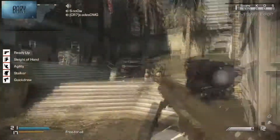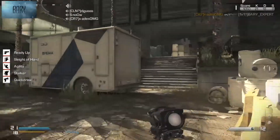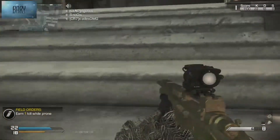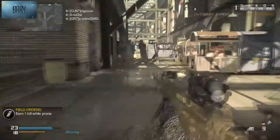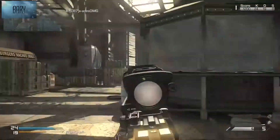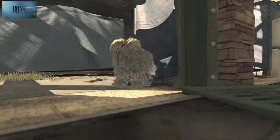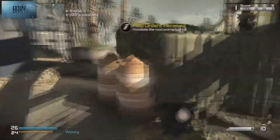Now for gameplay: the first thing in 1v1 against a professional player — don't show your body. Like right here, I died because I pushed, which was a mistake. You don't have to hide in glitch spots or camp, but just peek when you want to attack and quickscope. Wait for your opponent to show up, then take the shot. I waited for him and killed him just like that.